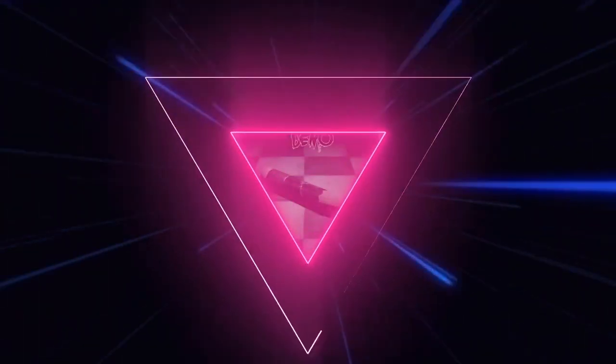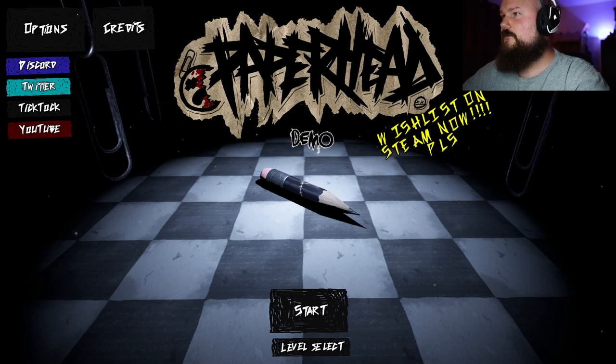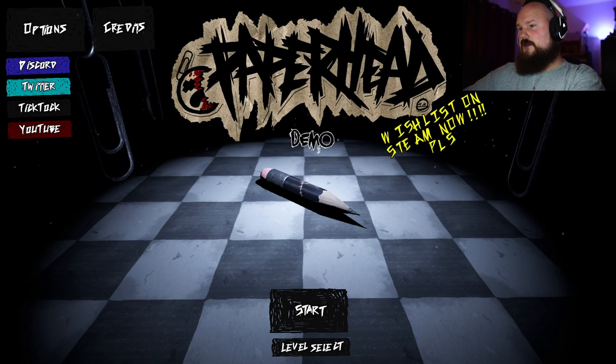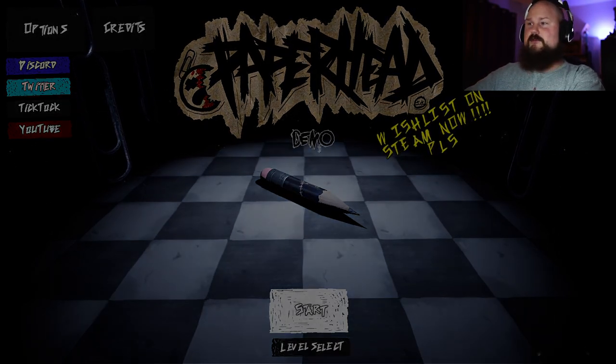Hello everybody and welcome! I am the guy from 89 and today we are taking a look at a demo called Paperhead. This is a first-person shooter where your weapon is a pen and most things around you are like cardboard. That's pretty much all I know - it's available on Steam, that's where I'm trying it out. I like that your cursor is a little pencil, that's cool. Let's just press start and see what happens.